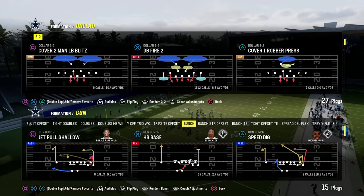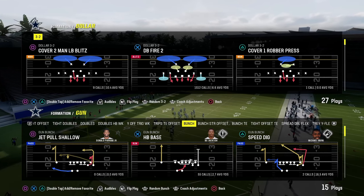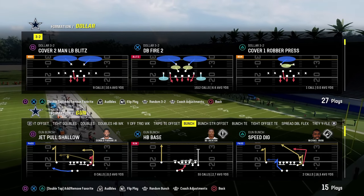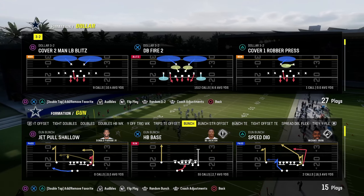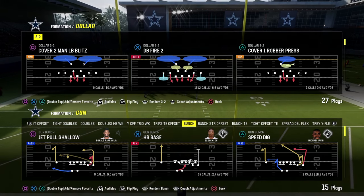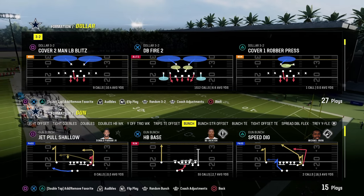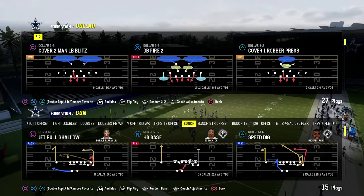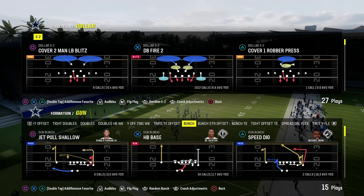One of the biggest tips I can give you about pass protection in Madden is lab work. This is where lab work is important because there are only so many good blitzes in the game. If we were to just have a basic conversation about the best blitzes in Madden, you'd probably say Dollar, and there are a lot of versions. DB Fire 2, free safety zone blitz, Spinner, and the double safety stuff with DB Fire 2 for the D-line spread — those are the main ways you'd blitz out of Dollar.